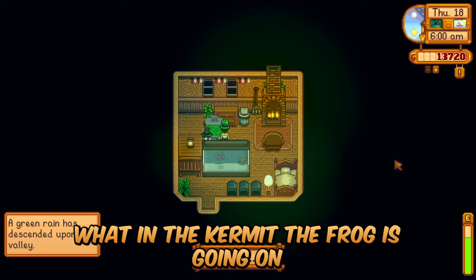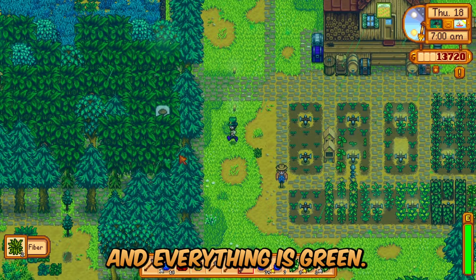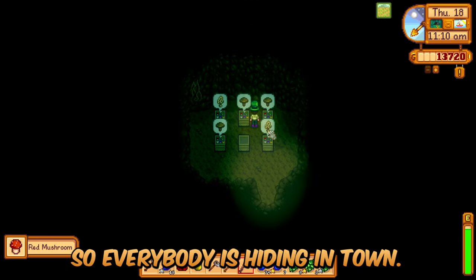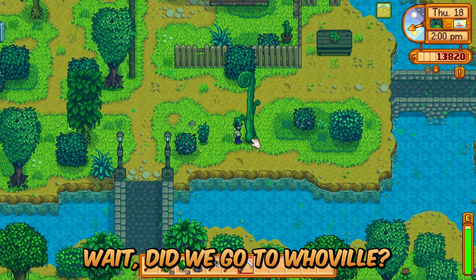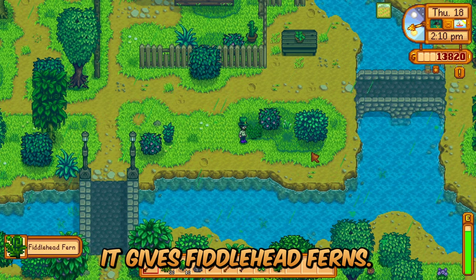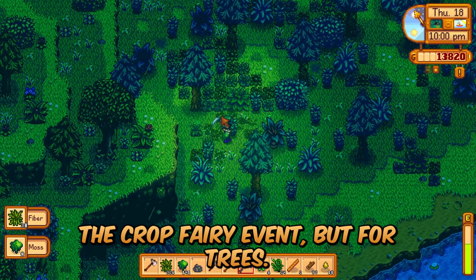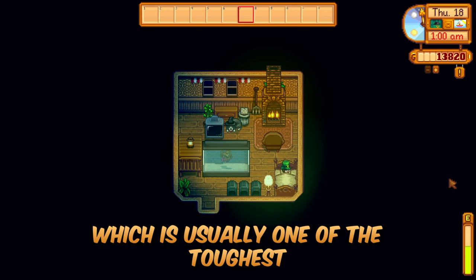What in the Kermit the Frog is going on? Stardew Valley 1.6, Perfection in a Minute, Summer Day 18 — and it's green. Everything is green. My tree farm has all grown up, and my farm is completely covered in weeds. What on earth is that tree? It looks like one from Dr. Seuss — and it gives Fiddlehead Ferns. Everybody is hiding in town; I can't blame them — I'm outside running around in green rain. I was in dire need of moss and fiber; I don't think I'll be wanting for either of those anymore. This feels like the crop fairy event but for trees, and it gives a ton of foraging experience, which is usually one of the toughest skills to get to level 10.